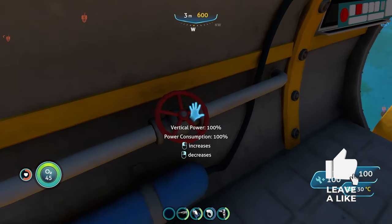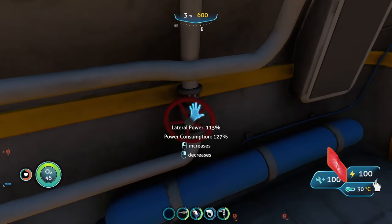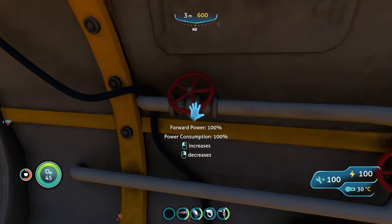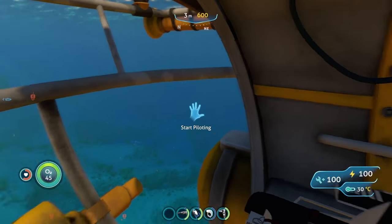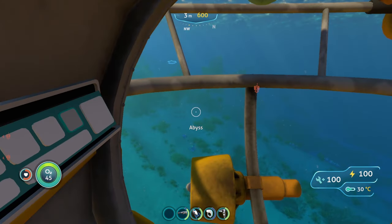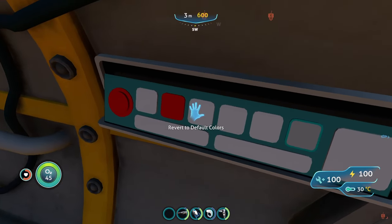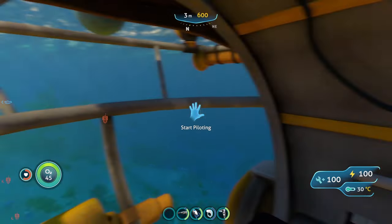You can increase the vertical power, but it makes you consume more power. This one does lateral power — sliding left and right. And then we got forward power, which increases power consumption, so that's the only thing you got to watch out for. We also have these panels over here, but only two of them work. Autopilot doesn't work, default colors doesn't work, interior lighting doesn't do anything.